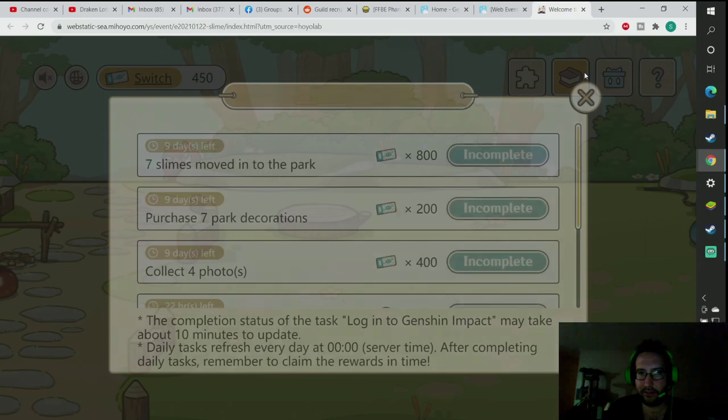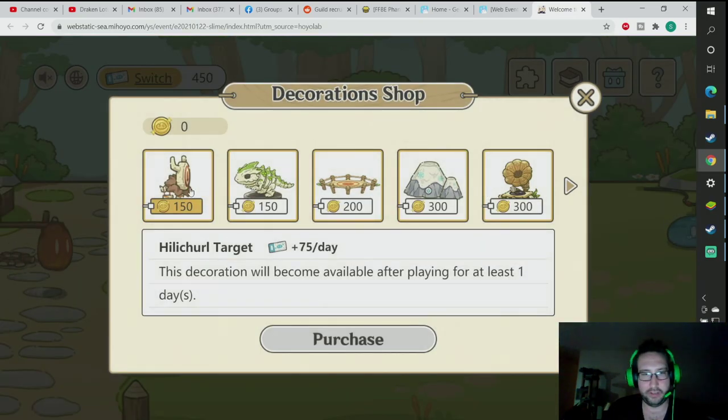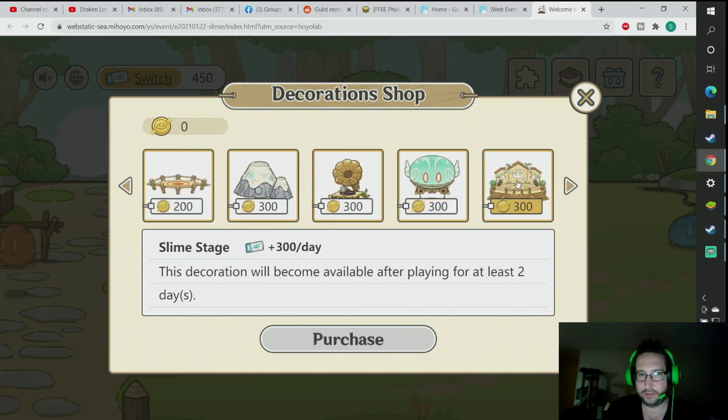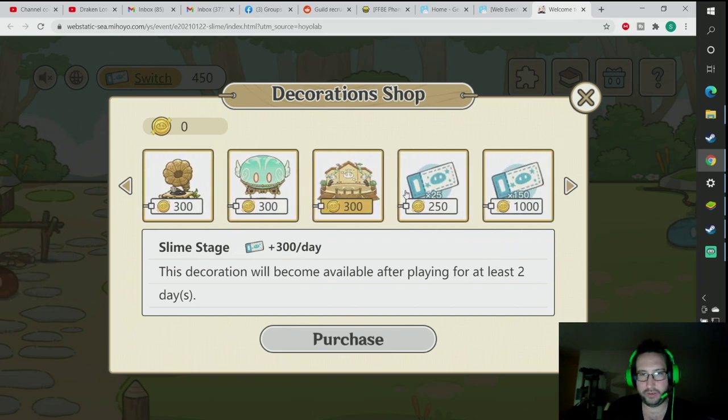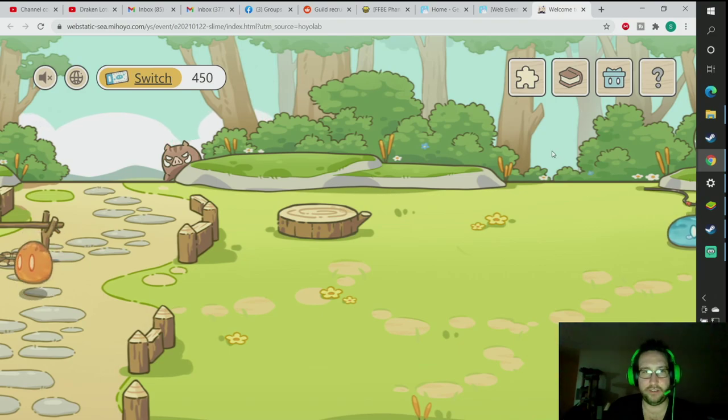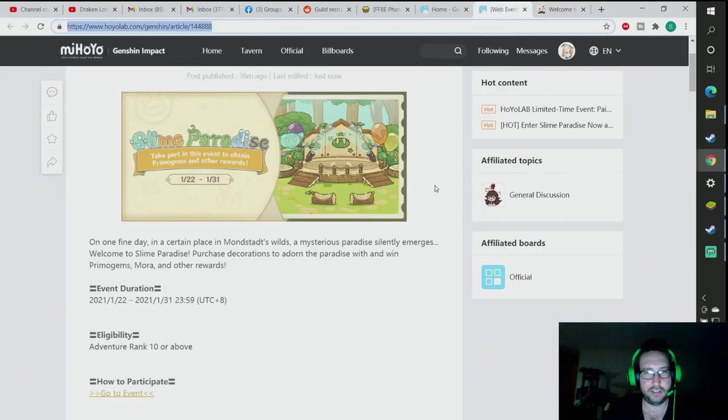Let me check how many tickets. Keep clicking on the wrong menu for that. 75, 75 — so then those go up to 100. So that's 150, 250, and then those ones are 300. So that's about 1,400 tickets per day after two days from now. The event does last a while — it lasts until the 31st.